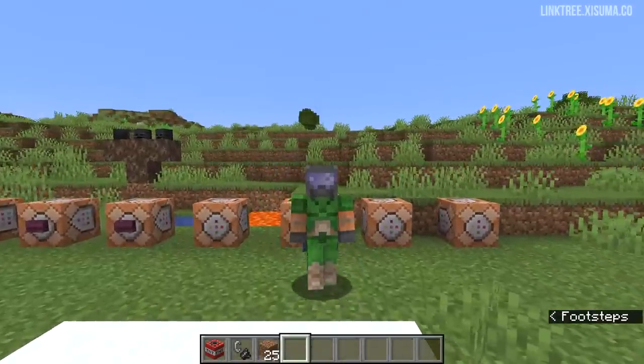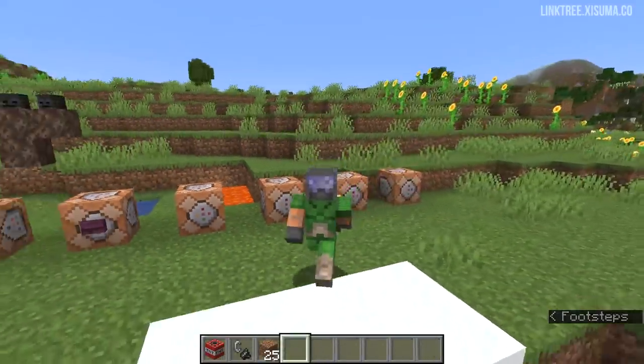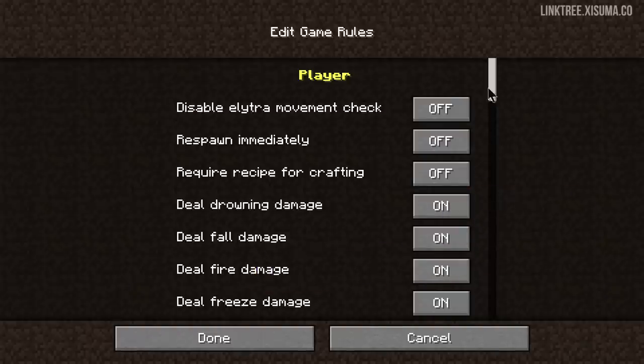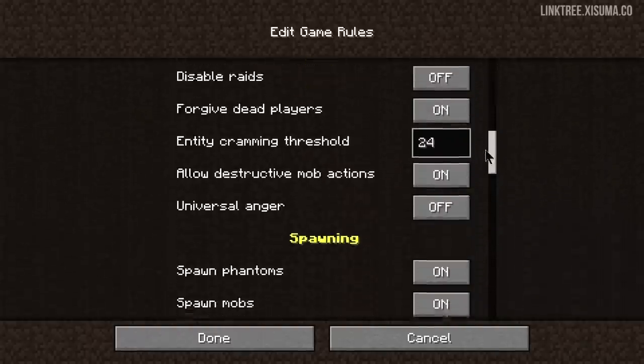These are some really good game rules — for example if you don't want creepers to be quite so painful you can now have them drop everything they blow up. And all of these game rules are included in the create new world screen under the edit game rules menu.